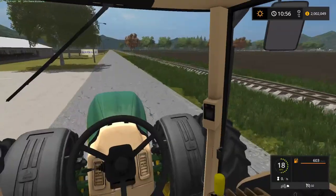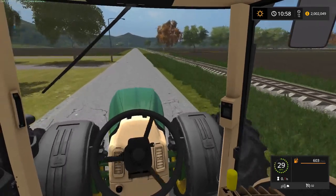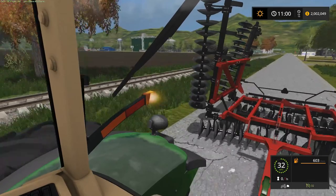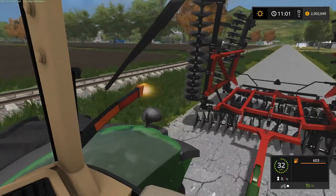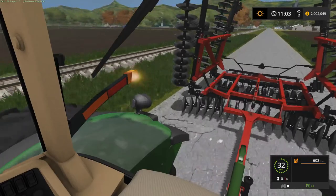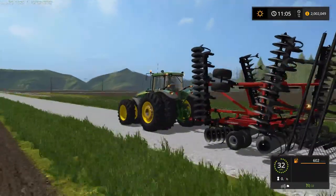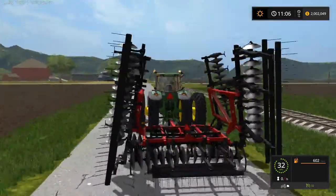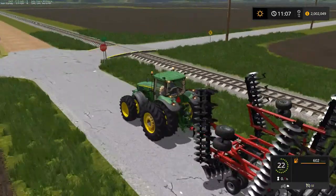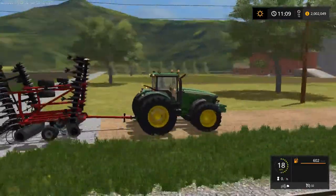I saw this posted — a guy was disking but it was acting as a plow and he was like asking for help saying it's skipping. I was like, well the first problem is you're plowing with a disc. Most discs aren't scripted that way. I also need to fix the wheel radius on this version — I have a bad habit of fixing stuff in the zip file and forgetting to update the folder, so the wheels' radius needs to be increased on this.